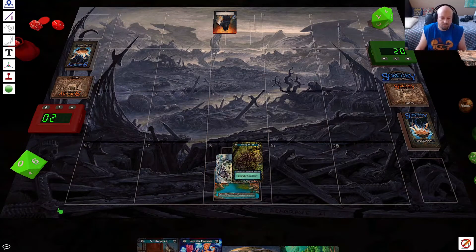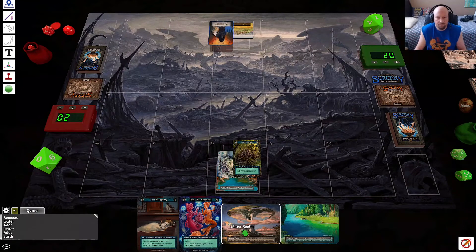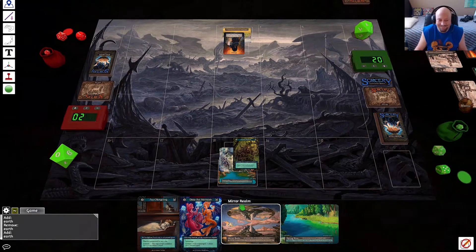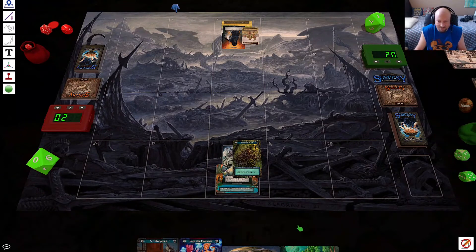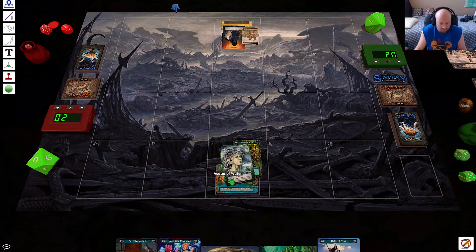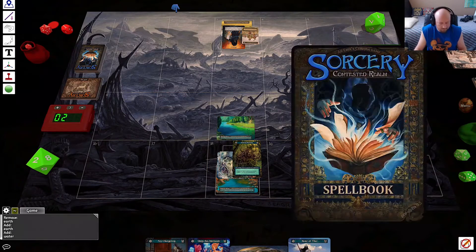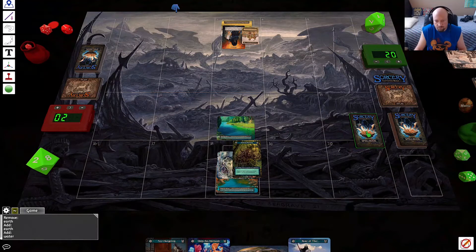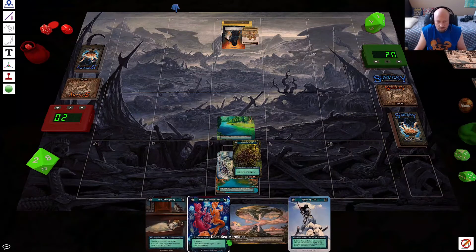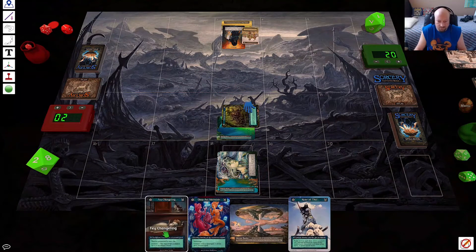Draw a spell. Play out a Humble Village — yes, Foot Soldier time, let's go! There's my little dude. Untap, draw from the spell book. Tap to trigger the Atlas ability, put it on the bottom, and tap to move Swamp Buffalo here and pass.